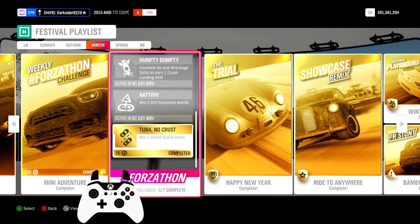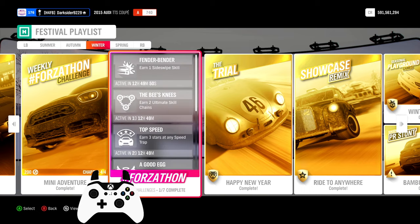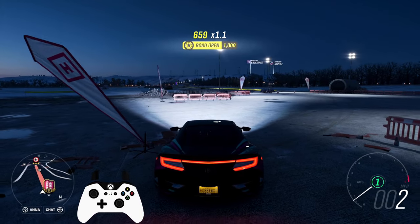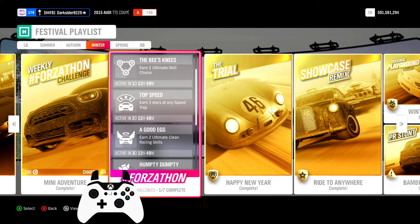Now the daily challenges. First, win a street scene — you'll already have it completed if you did the street party championship. Second, one side type skill: touch a destructible item with the side of your car. Third, two ultimate skill chains: drift, jump, break through stuff quickly around Bamberg, the airstrip, or anywhere else to easily get ultimate skills.